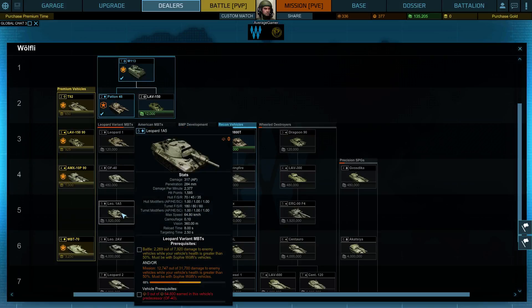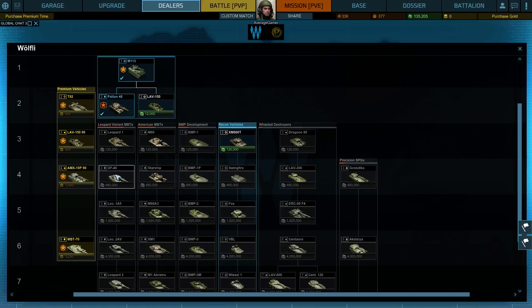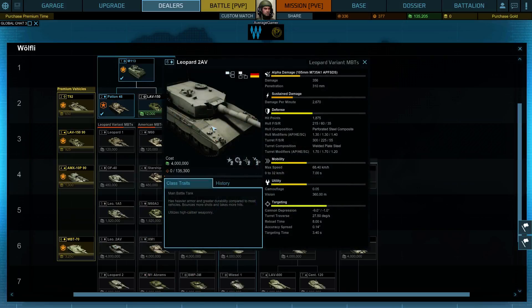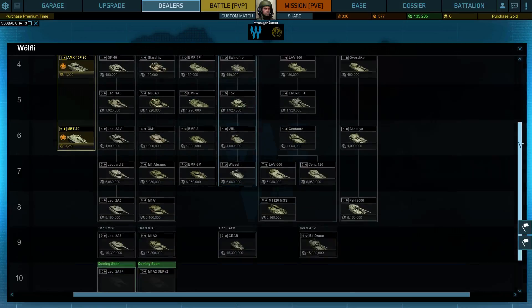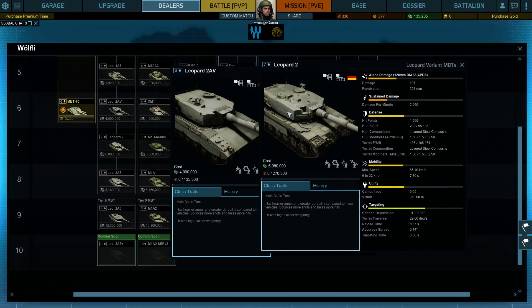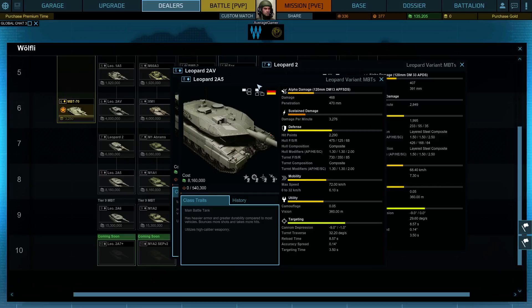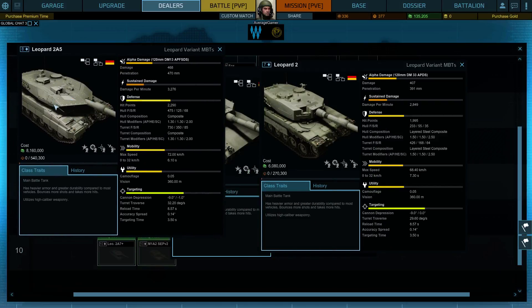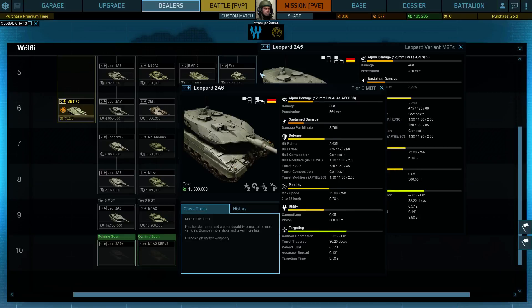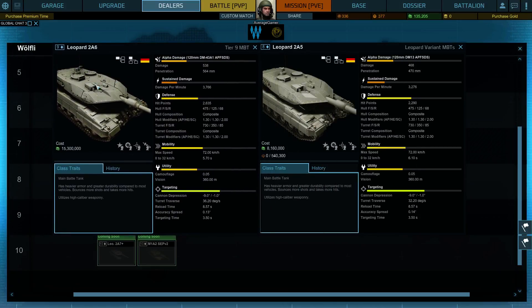Then here's the Leopard 1A5, which is basically a modified version of the Leopard 1. The OF-40 is kind of like the predecessor of the 2. The other thing I don't like about the 2 is the front — the cheeks, which are here and here. I'm not a big fan of that because they're easily hit. Then scrolling down, we have the Leopard 2AV, the 2AV again, and then the 2. Then here is the 2A5, which is going to be hard for anyone to hit from the front. I like the cheeks on this one because they're very pointy. And then here is the 2A6 — our final plan to get to.